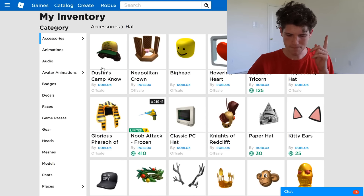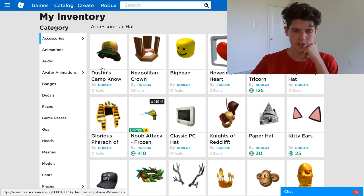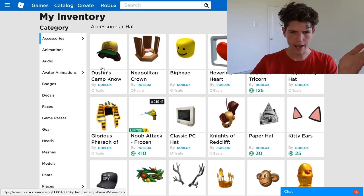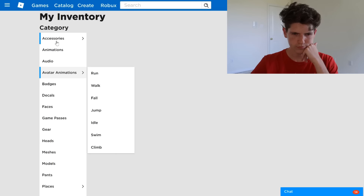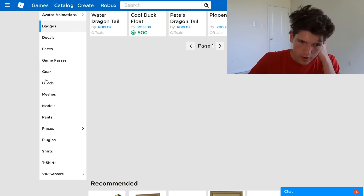And then we have Dustin's camp — I think this is from the Happy Camper, so that's Happy Camper. I'm super excited about the Domino Crown; the other ones are kind of, you know, okay. Let's see here — where are the other ones? I could have sworn the one that was on top of the head would have been in hats but it's not. Maybe it's not a hat at all.